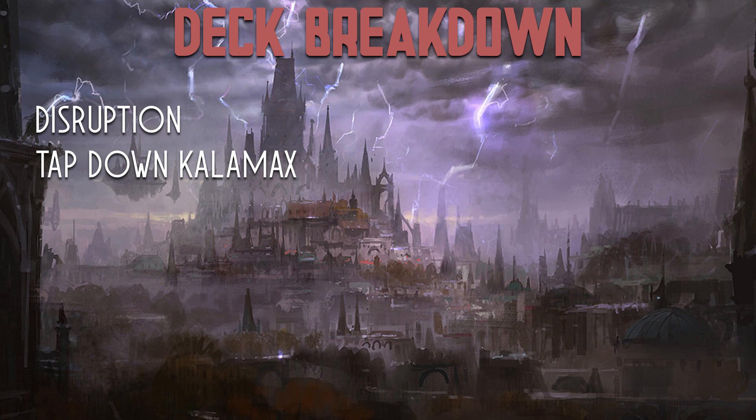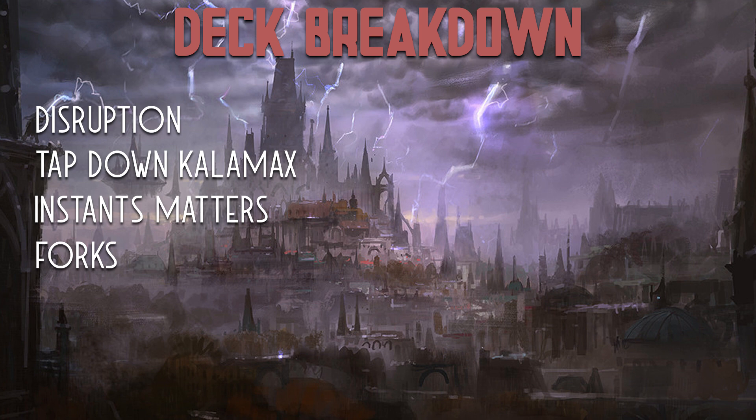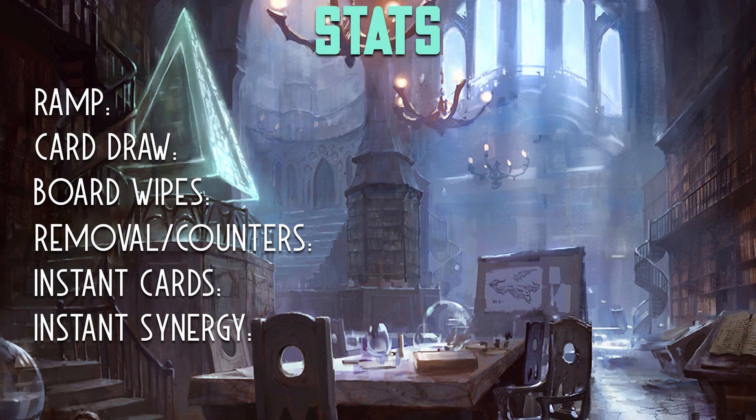We have some ways of tapping Kalamax at instant speed so we don't get blown out if opponents have a blocker or a combat trick. There are also quite a few instant synergy cards in this deck — things that reduce the mana cost of instants or other ways of copying instant spells with certain enchantments. Kalamax is really great with forks: you can fork a spell and then Kalamax copies the fork, and you can infinitely copy that fork to make Kalamax as large as you want.